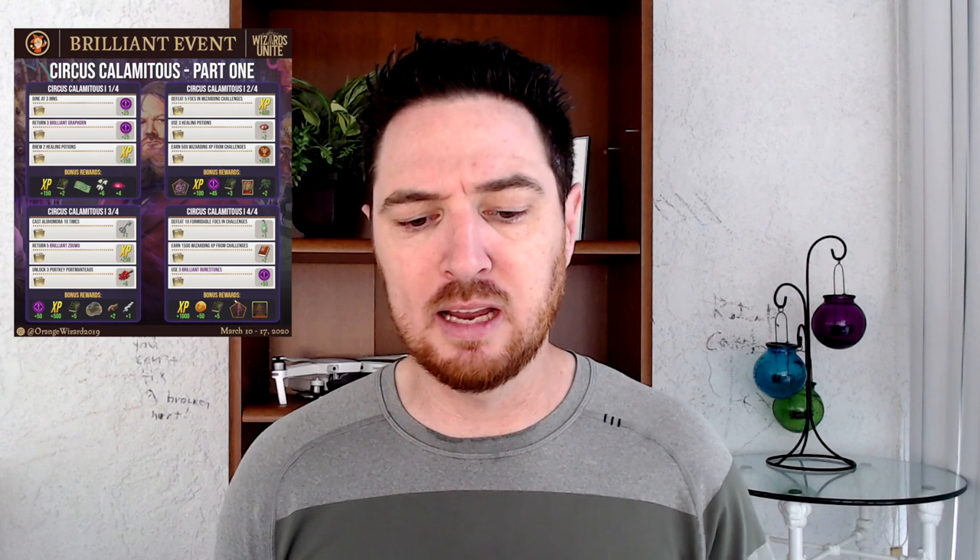Part 1 is going to give you 25 Brilliance XP. Return three Brilliant Grafhorns at 25 XP as well — that's going to net you about one runestone plus 10 towards the next runestone. Then brew two healing potions, so make sure you jump on that. Remember those take about two hours each, so make sure you are using your master notes in order to speed up those times.